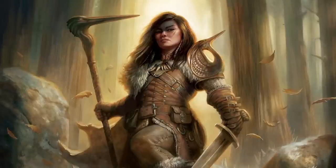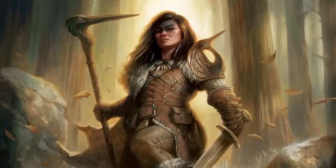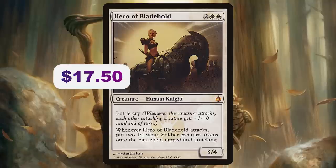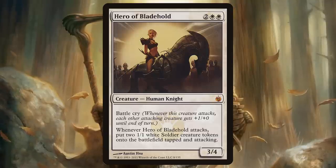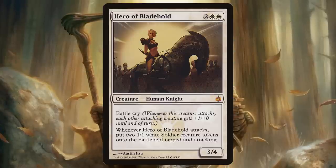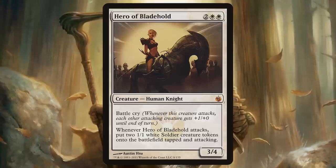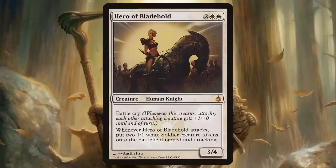Let's tour my favorite four-drops. First, a classic white card: Hero of Bladeholt — two white white for a 3/4 Human Knight with battle cry. Whenever Hero of Bladeholt attacks, put two 1/1 white soldier tokens onto the battlefield tapped and attacking. This catapults into more and more damage and opponents need to answer it. However, Hero of Bladeholt might not fit every white four-drop slot since battle cry means it needs a more aggressive, attacky deck.